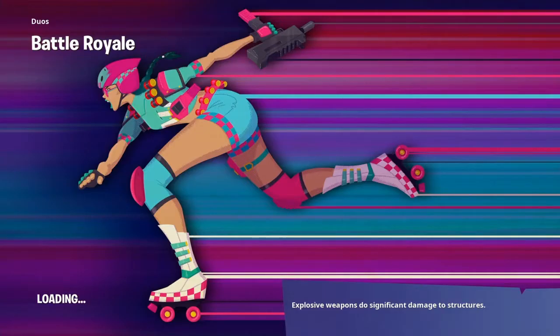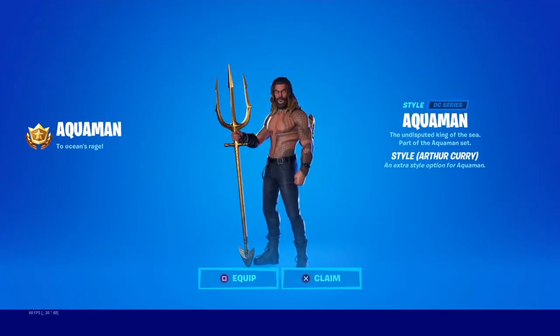We are loading back into the lobby and we should see the unlocked style. It's very simple to unlock. The style is called "Be the King of the Sea" - part of the Aquaman set. The style is called "Arthur Curry" - an extra style option for Aquaman. I think Arthur Curry is the name of the actor.